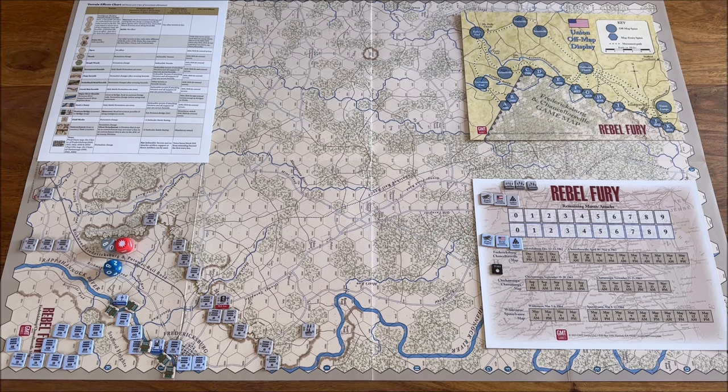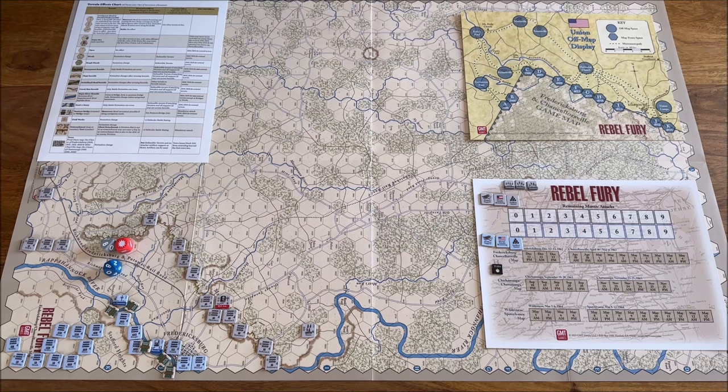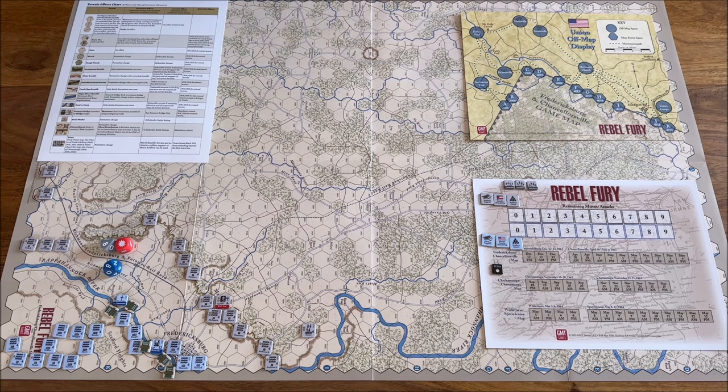There are also a couple of marker counters. From the sequence of play — the rulebook has a very nicely laid out sequence of play — there are actually four phases in this game. Let me briefly go through them for a broad understanding of gameplay. First, you have a command phase, which is the phase where you set up the situation for the coming turn. It allows you to define initiative, redeploy your headquarters, place detachments, and handle off-map movement. This is the phase where you prepare for your strategic goals to be achieved during the next turn, especially as far as HQs are concerned.